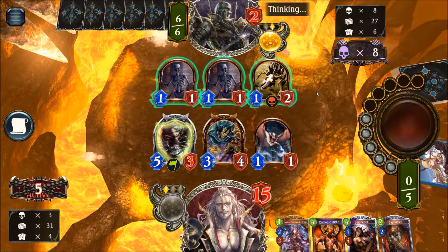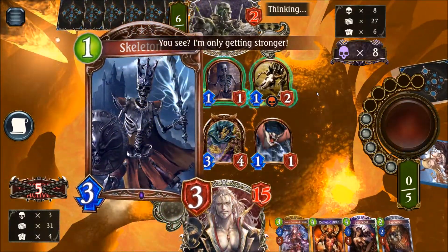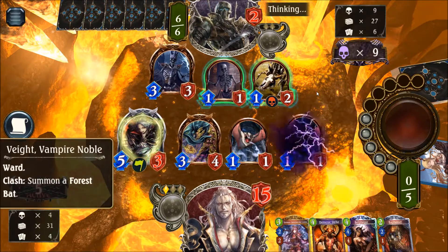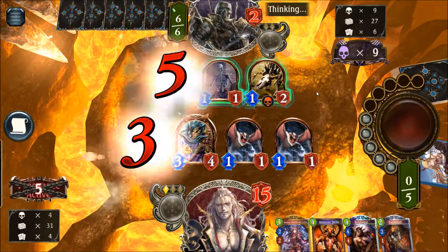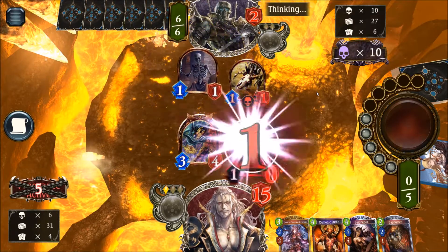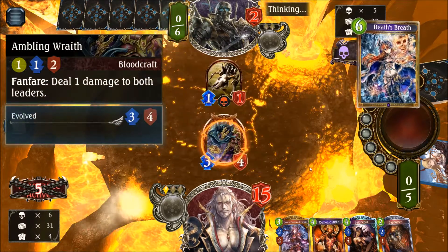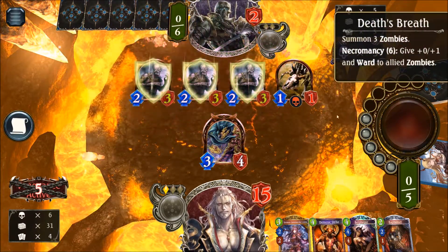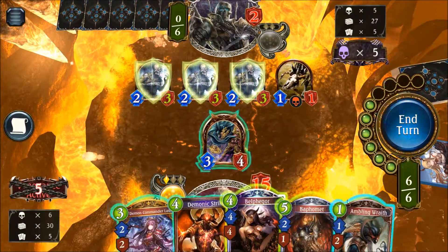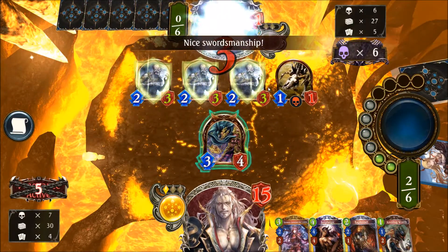By the way, everything you are seeing here is played in AA1, so it's not like we are playing in the beginner section. He's evolving a Skeleton, so Vampire Noble goes down. We still have enough damage on the board though. The Demonic Strike is just way too good — Ambling would also be one more point of damage. So that's three in the face and we're taking care of the first victory.